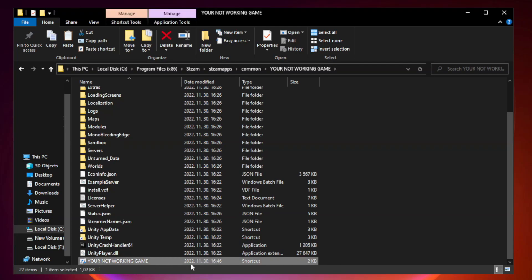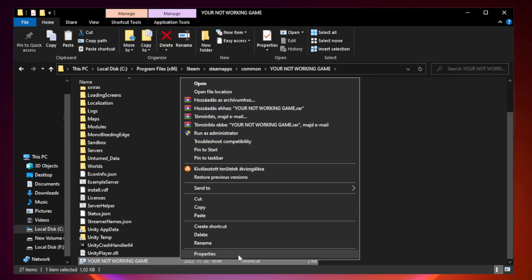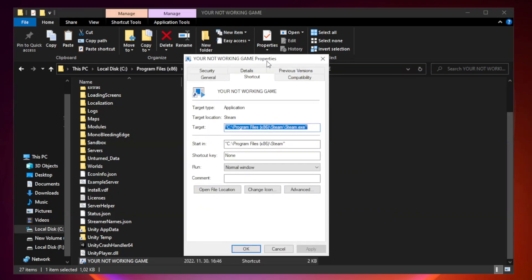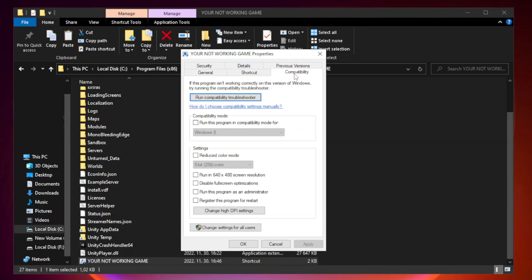Right click your not working game application and click properties. Click compatibility. Check run this program in compatibility mode and try Windows 7 and Windows 8. Check disable full screen optimizations. Check run this program as an administrator.